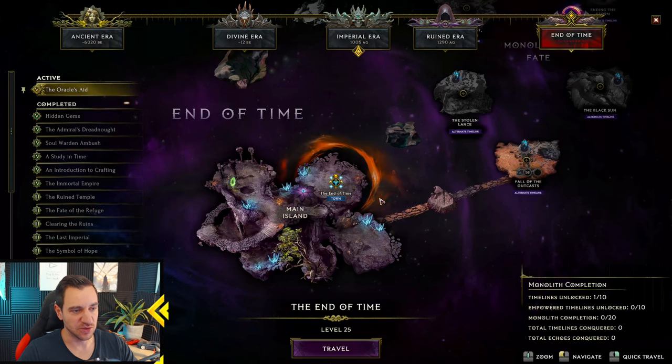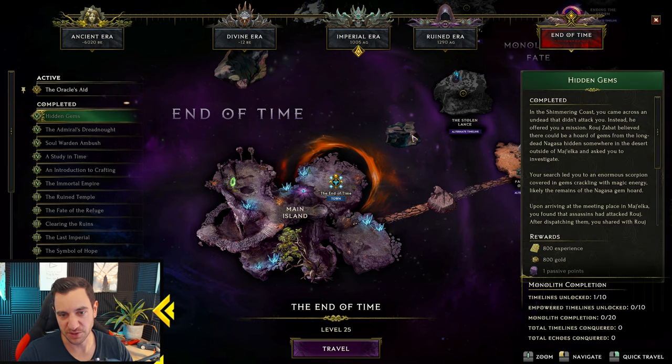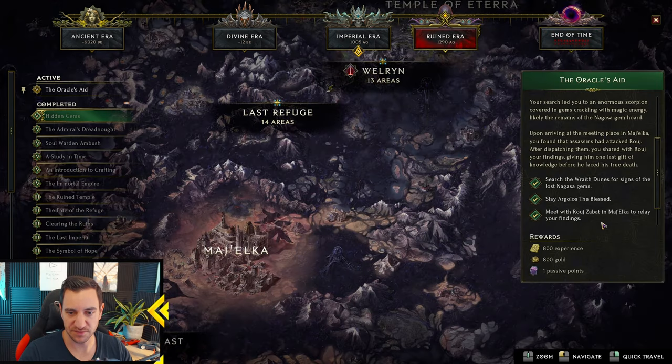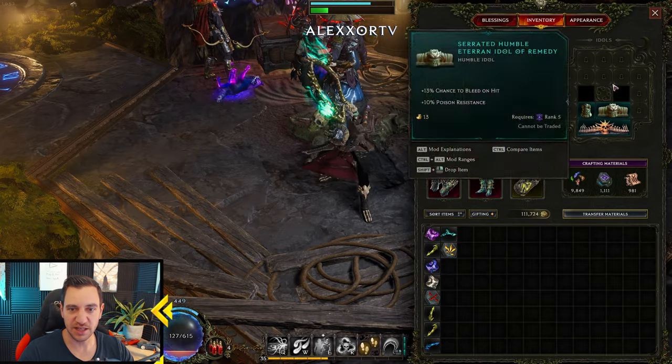For example, if you go into the game and go to your map, you see your quests on the left. Some of the quests — for example, the hidden gems in chapter 5 over here — if you scroll down, you get a passive point, extra passive points. But also, for example, Admiral's Dreadnought in chapter 4, that gives you an idle inventory expansion slot. So you have to do these — this is the only way to make your idle inventory bigger.